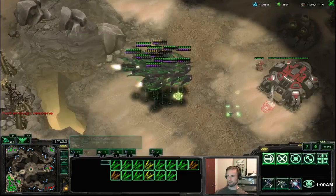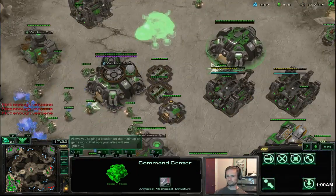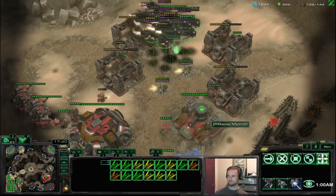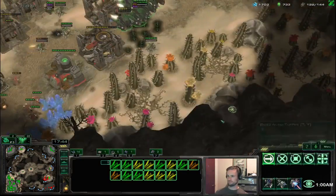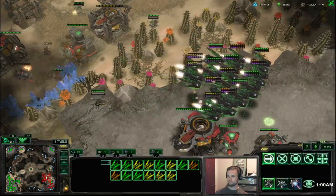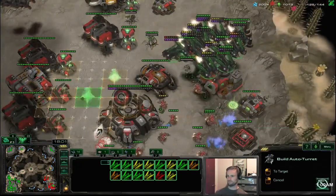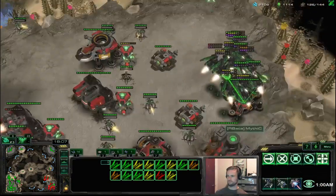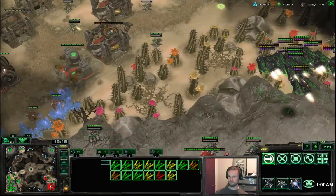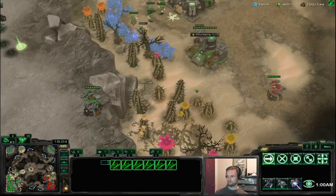We want to have structure armor done before bio has his 2-2 upgrades. The combination of 2-2 on marines and the addition of marauders makes planetaries very vulnerable to getting crushed by bio. Without structure armor, 5 armor makes the marines do about half the damage they normally would, which helps a lot. It can still get stimmed down, especially if the marauder count is high — that's why we build like five command centers at a time.